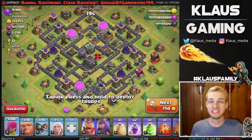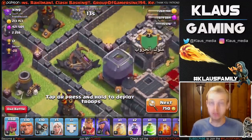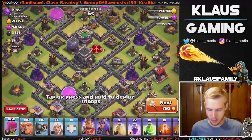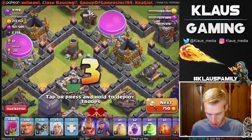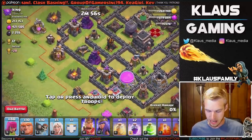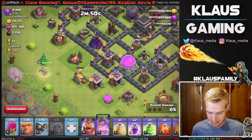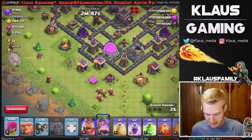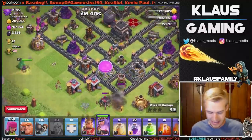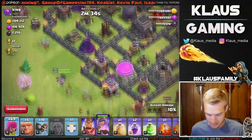Alright guys, here's a great example of a base and I'm very curious to see if we can Queen walk because it's got these level 3 X-bows — these level 3 X-bows are crazy strong. Fortunately for us this Queen is only level 10 and we've got an upgrading sweeper, which should really help our cause as obviously the sweepers and the healers don't get along very well. So let's come at this base from the backside of the sweeper and put the Queen directly in line with this air defense.